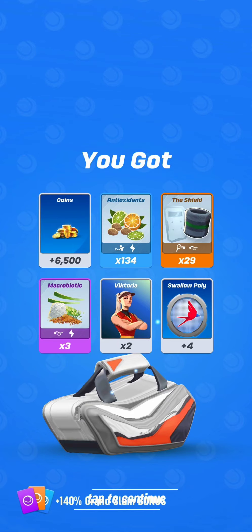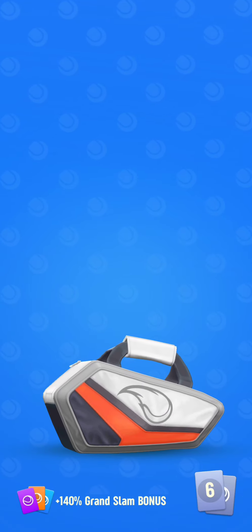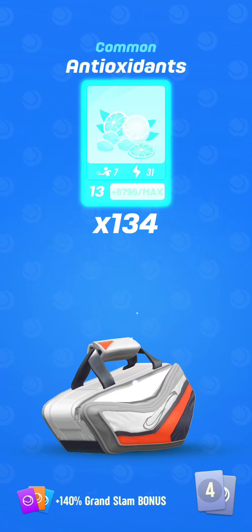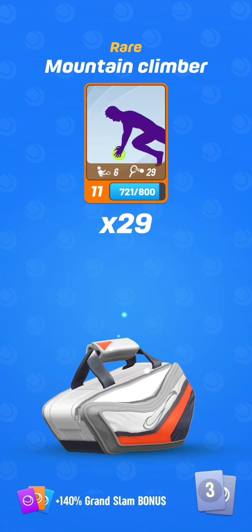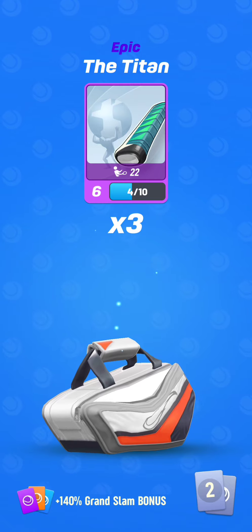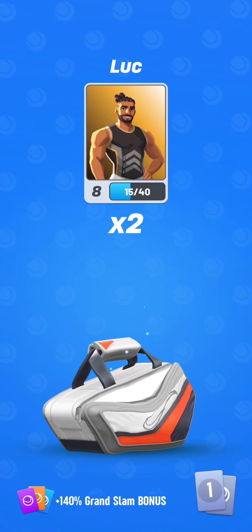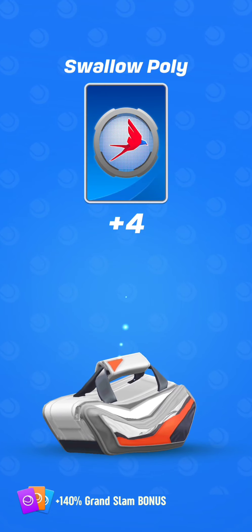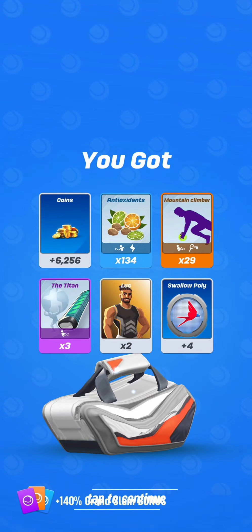Macrobiotic essentially, because I have started playing volley — well, like a real noob, but at least I'm trying. Some coins. Antioxidants, which I have maxed out. Mountain Climber — may be useful one day. Titan. And Luke again. Swallow Pulley, which is useless — it's surprising to see Swallow Pulley in Elite bags. They should limit it to Joker course, Maestro Monty, or some strings with Stamina or Stamina Shield.